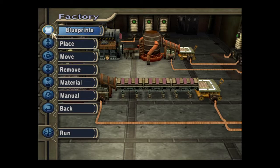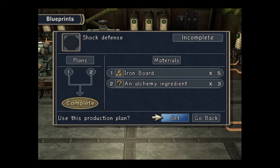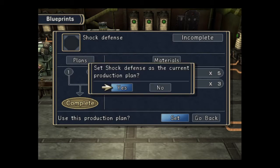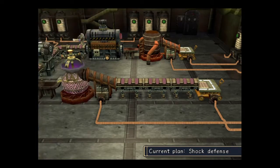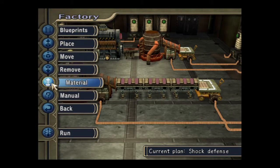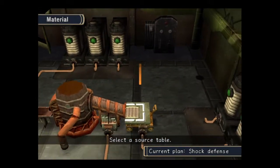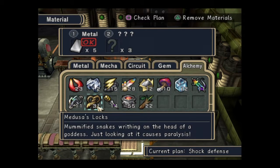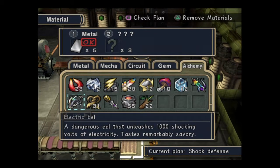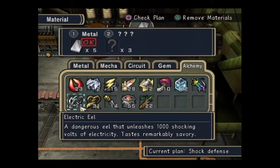You can find them in the shops now as well. I might as well do them all while I'm here — I've only got four more. Alchemy ingredient for shock defence, so I'm guessing that's going to be... an electric ale, yeah. I need three of those. Perfect.